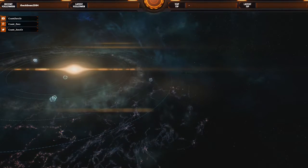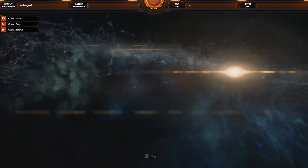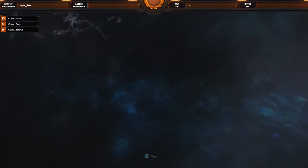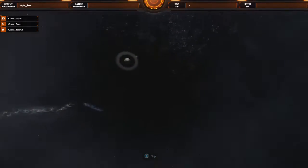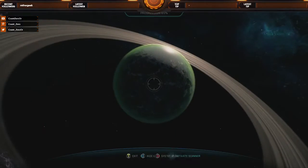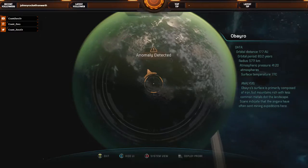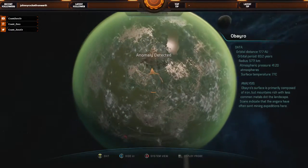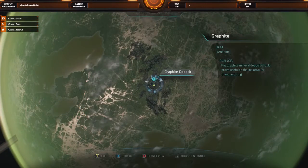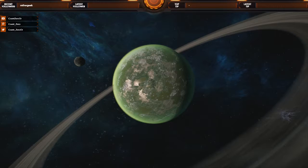Gas giant bleeding atmosphere due to proximity to the Scourge. And finally this world — Voeld, I believe it's how it's pronounced. I do like these approach angles. There's a big bunch of Scourge over there. Let me figure out some way to force it to retract. Probably tracking a huge mineral deposit to fight. System fully scanned.